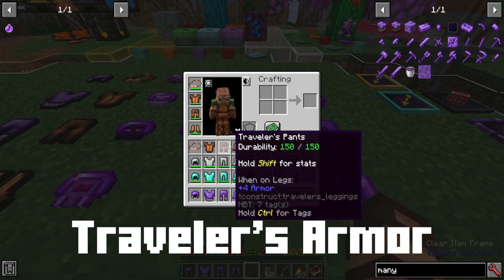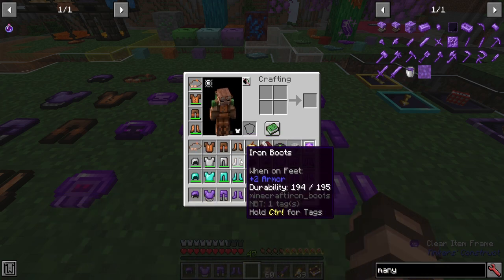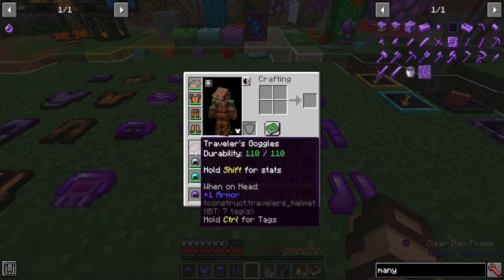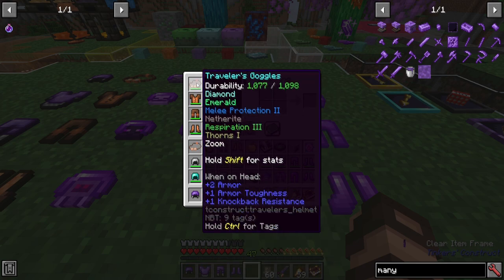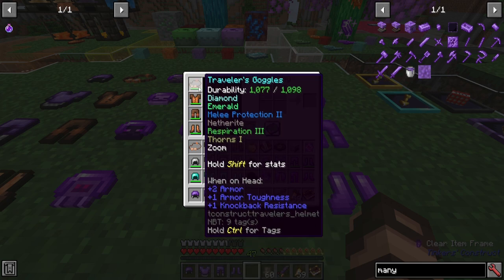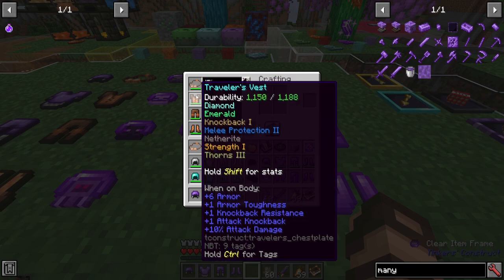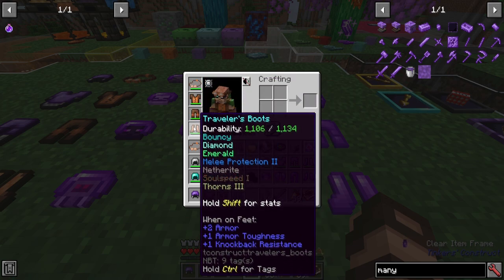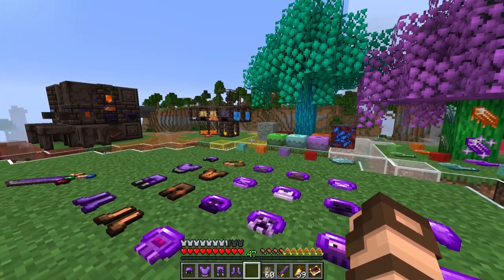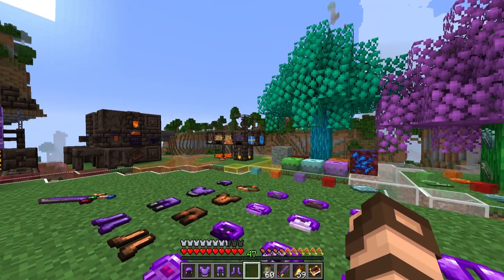Starting with the traveler's set — it pretty much looks really weak. You compare it to something like iron and it shows it's a little bit less, but ultimately it can become even better than diamond armor. It all depends on how you end up upgrading or modifying it. I have a very modified version here that I'm wearing, enhanced with diamonds, emeralds, different kinds of protection modifiers, netherite, redstone, cactus, and all sorts of stuff — including options that let you even zoom, and I don't even have Optifine installed.